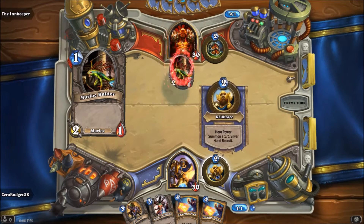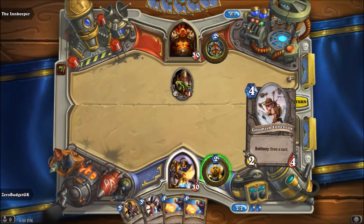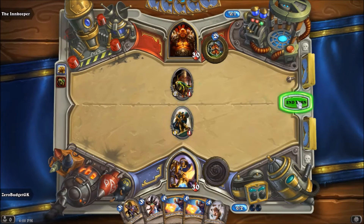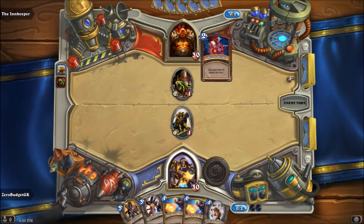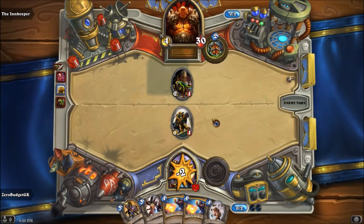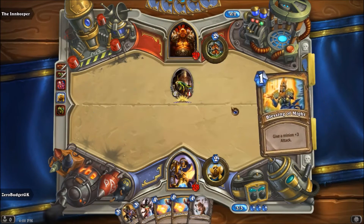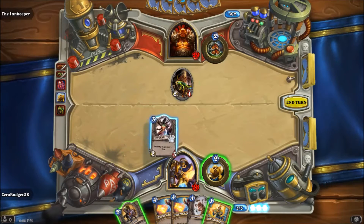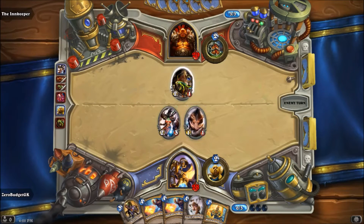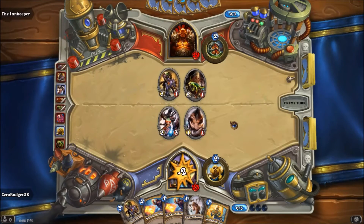On our next turn we'll drop a Reinforce — got a little Murloc Raider. We'll drop the Silverhand Recruit on our turn. He's going super aggressive — but he went for my creature, kind of a waste. Let's catch back up, put the Razorfen Hunter out. Now we've got a two-for-one but he goes for the face.